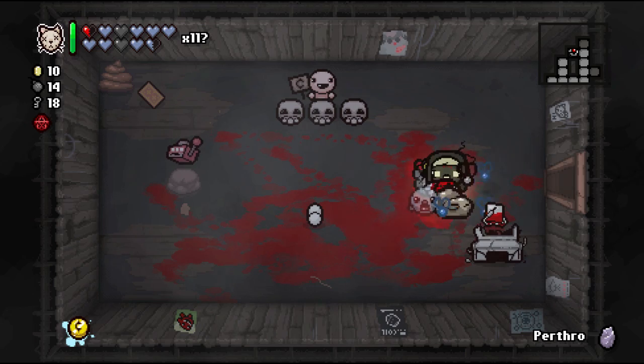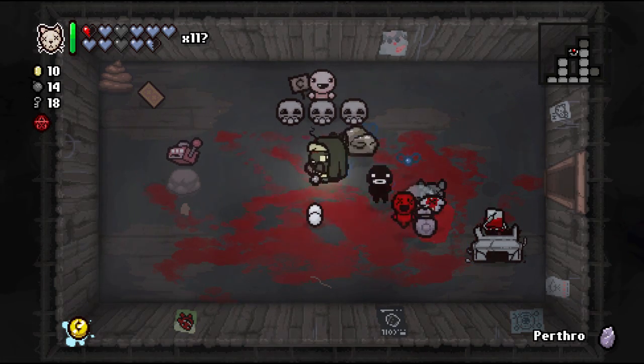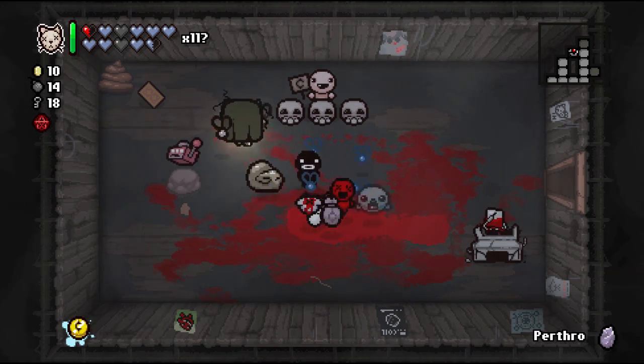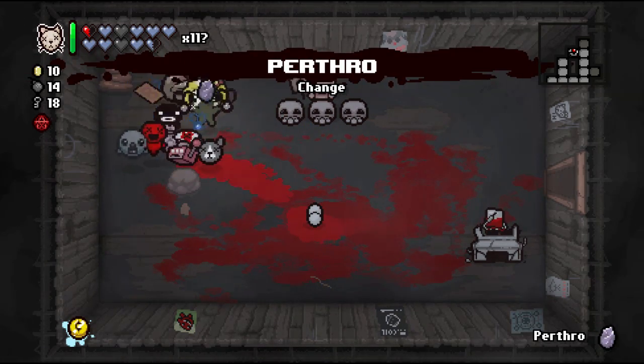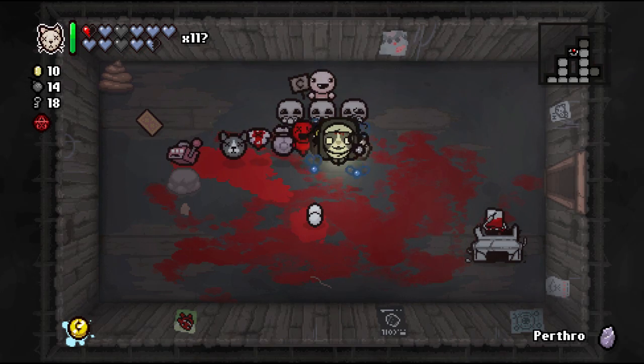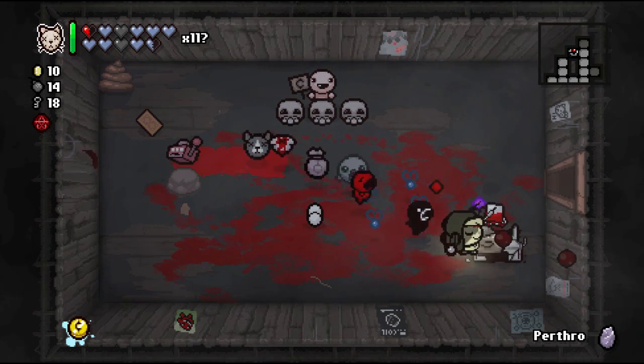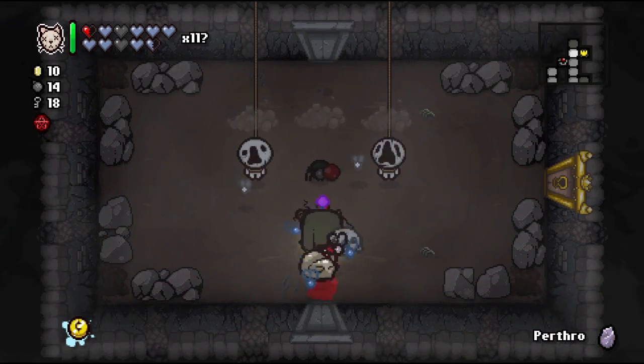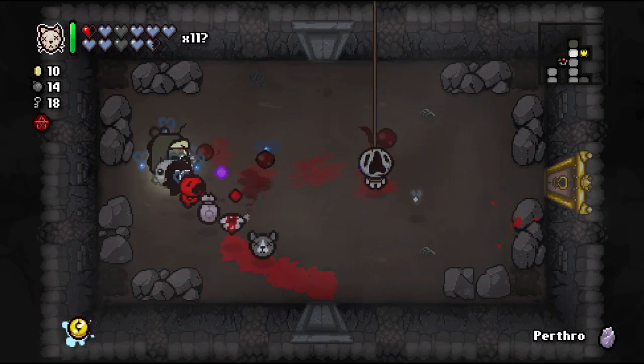I went through all the money, took all the hearts we got, used the IV Bag to turn out all the money, gambled over and over. We only got two orbitals — kind of sad. We still have our Change Rune so we could change these guys if we wanted. I'd really like to use that with a Blank Card if we can find one.